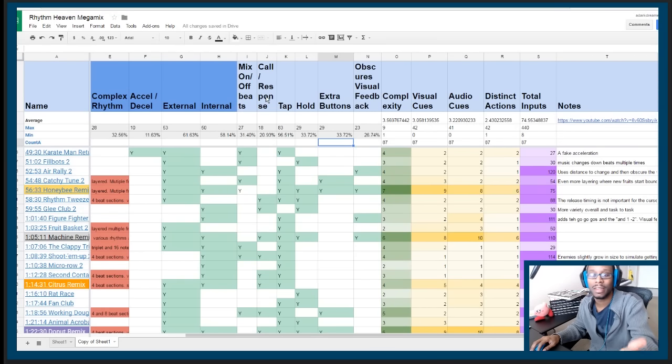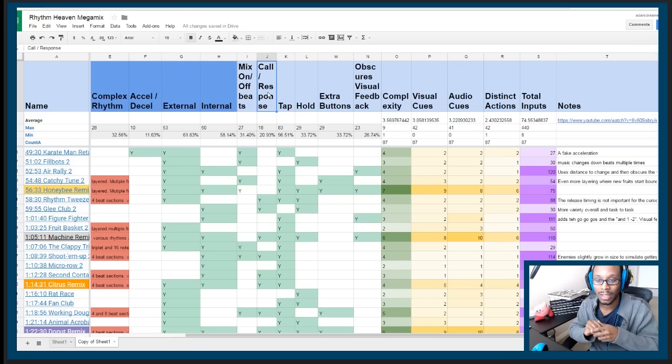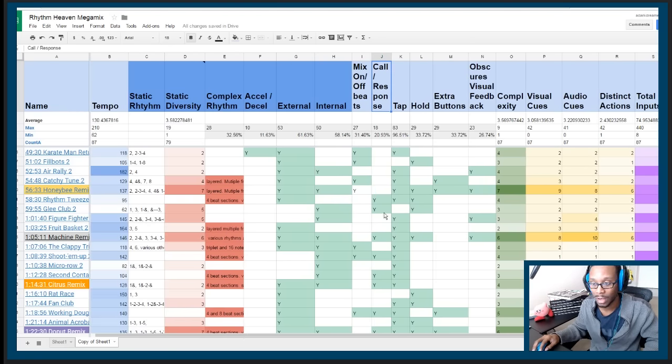Each one of these things I'm going over is a very distinct kind of timing challenge — it creates a very distinct feeling and very distinct gameplay. That's why I'm creating each as its own axis on this breakdown, so we can see how varied the challenges are and how the game keeps the variation going. Call and response is another column: when they give you a specific rhythm and you have to remember it and respond back, that's a perfect example.